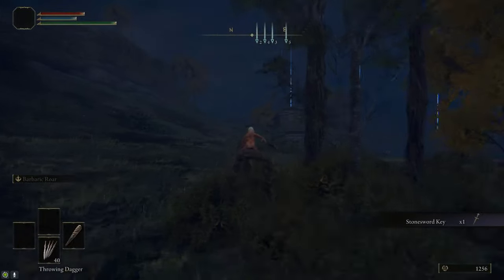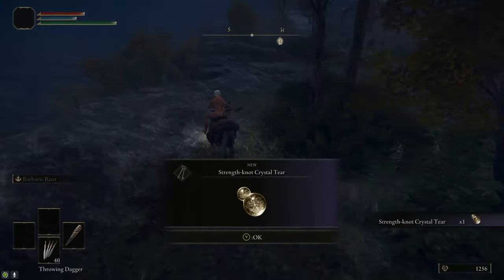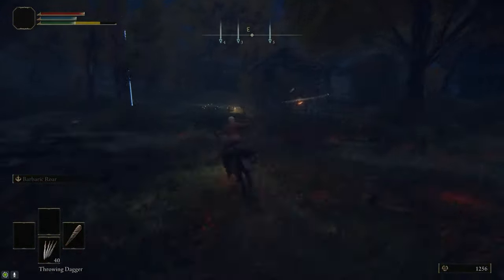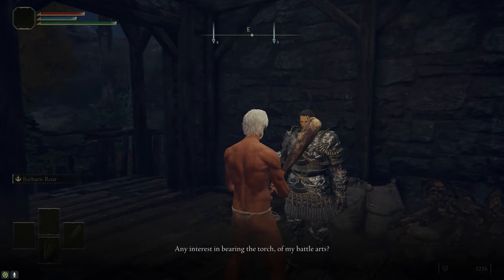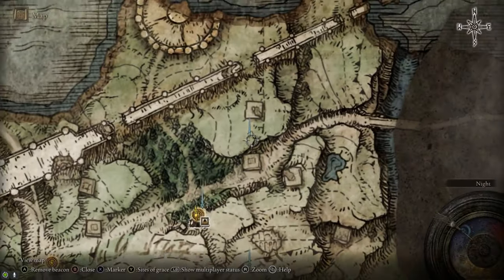After that, we're going to head up the hill to the northeast where we're going to grab the Strength Knot Crystal Tear. We're going to use this tear to increase our strength so we can wield a couple of weapons later on. Then we'll head back down to the road and follow it east toward the Warmaster Shack. At the Warmaster Shack, we're going to talk to Warmaster Bernahl and buy the Endure Ash of War as well as the Impaling Thrust Ash of War. This will cost 1,600 runes total.